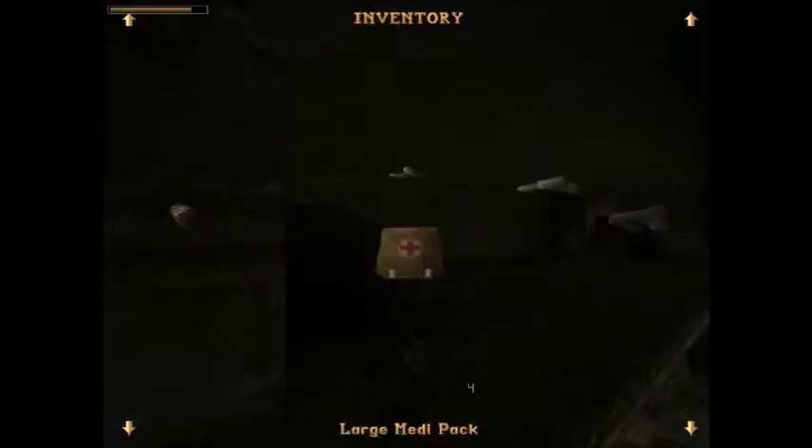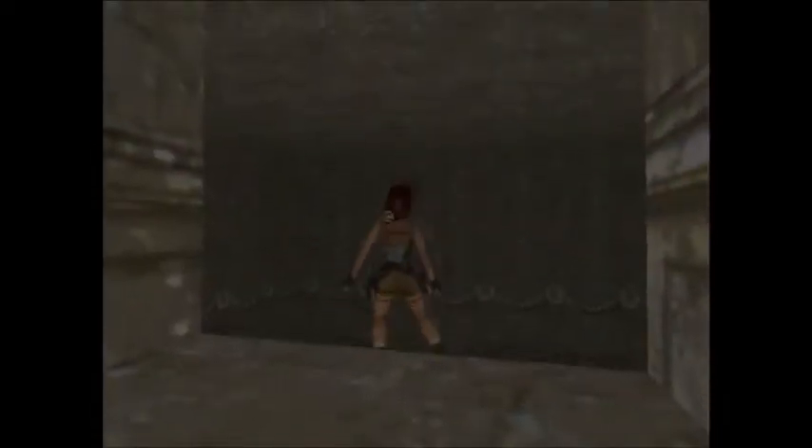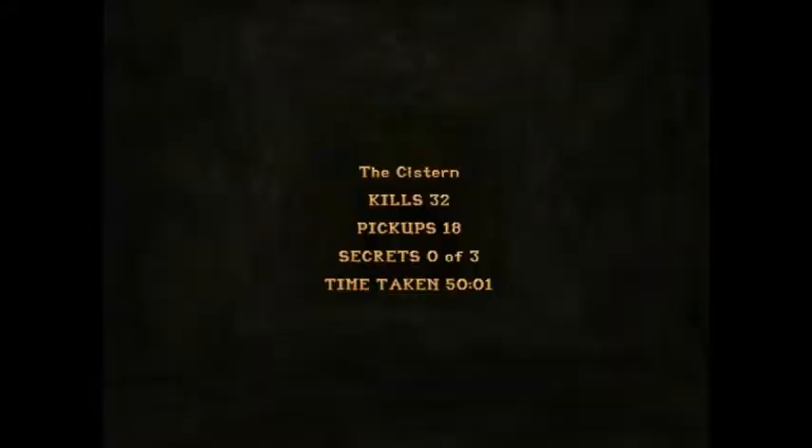How much ammo do we have for this level? Let's look. 300. There's nothing up there. Okay, here we go — into the depths. Good job. Alright, the Cistern — that's where we were at. To the next level.